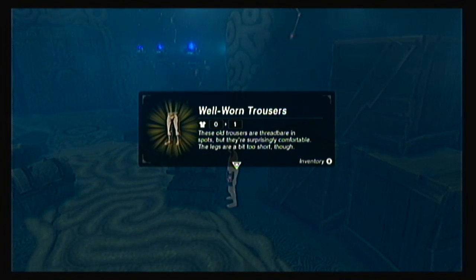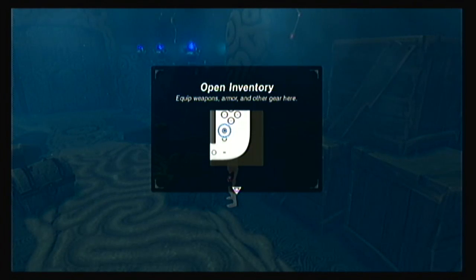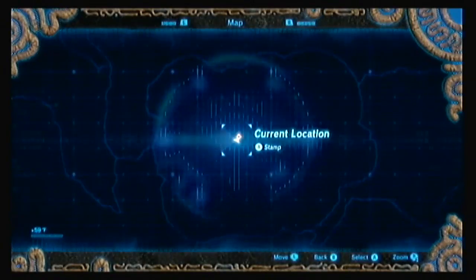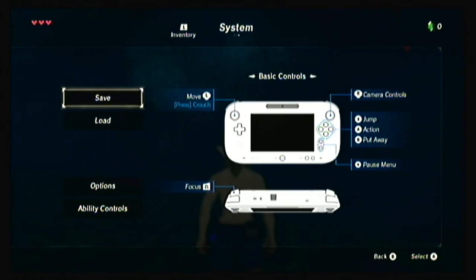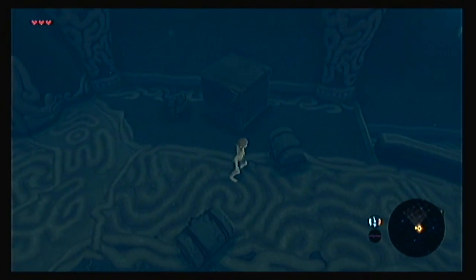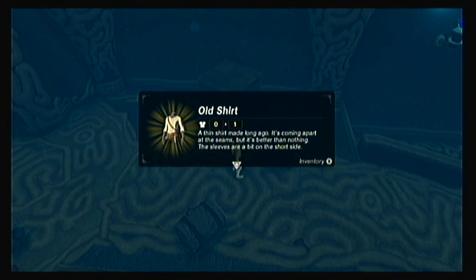Oh, some pants. Well-worn trousers — these old trousers are threadbare in spots, but they're surprisingly comfortable. The legs are a bit too short though. Let me open inventory... that's the map. I love how when he kicked the chest he hurt his foot. Old shirt — a thin shirt made long ago, coming apart at the seams but it's better than nothing. The sleeves are a bit on the short side.